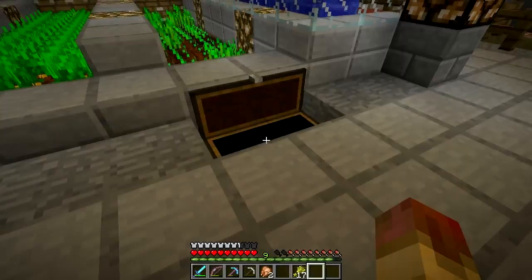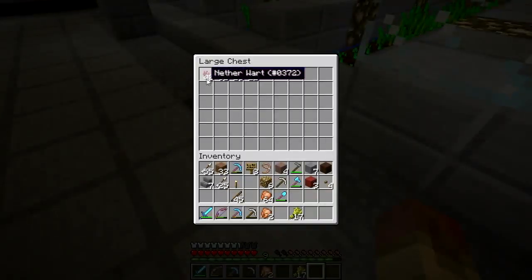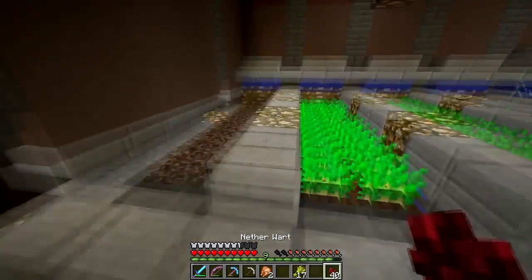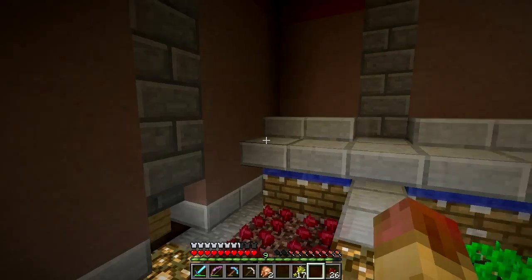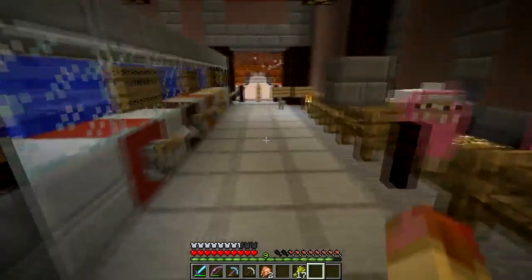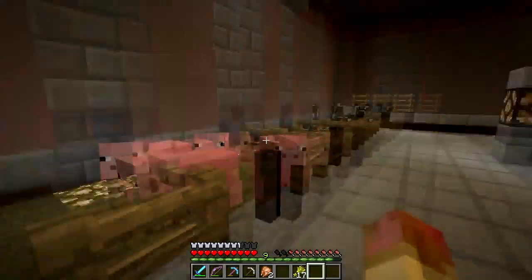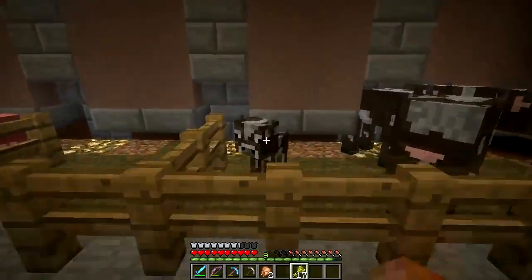That's kind of frustrating — I thought I designed these to flow all the way over. Now we've got to replant them. The way my buddy designed this is so you never actually have to walk on the crops. If you put half slabs straight across the top, you won't fall in but you can still access the area to farm it. There we go — that is the cavern.